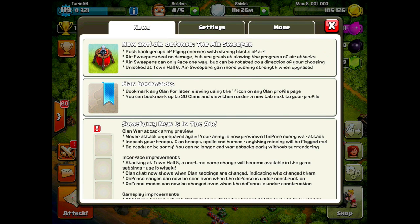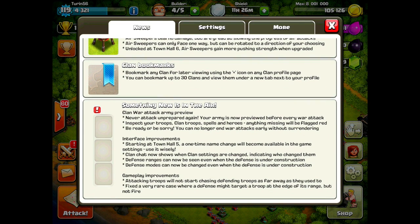A couple points I wanted to cover. The first one, which is just awesome, is this Clan War attack preview — that whole thing with the 'be ready or be sorry.' Once you hit that attack button, you can't go in. I mentioned in the first video that that would make it so you couldn't ghost anymore, meaning you couldn't turn off your Wi-Fi before you drop your troops, then drop your troops and basically get a free attack out of it, because it was going to count that as an attack.